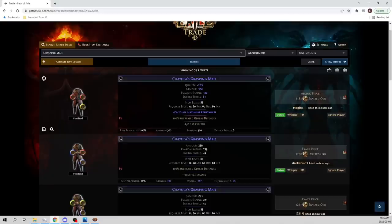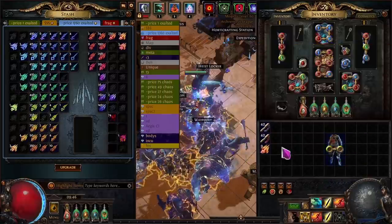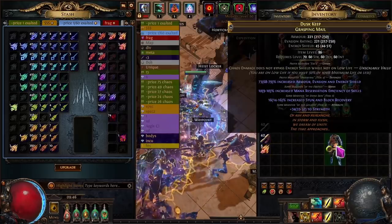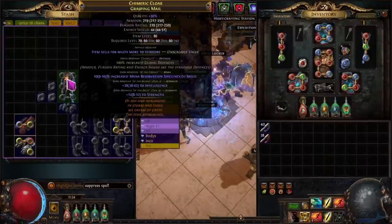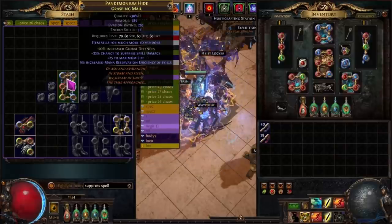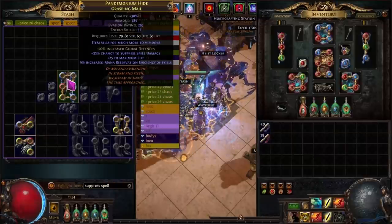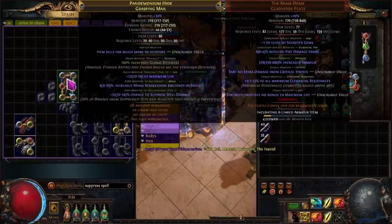So you have two ways basically: item level 86 breach rings, or fracturing the global defenses on another one — whichever is cheaper. After fracturing the mod I'm going to be using Loathing Essences to get mana reservation efficiency of skills, and I'm going to try to hit spell suppression T1. As long as it doesn't brick me with 'cannot regen' or reduced recovery — oh my god — we just looked at how rare this is. Boom! Yes! And open suffix, open suffix. I win!